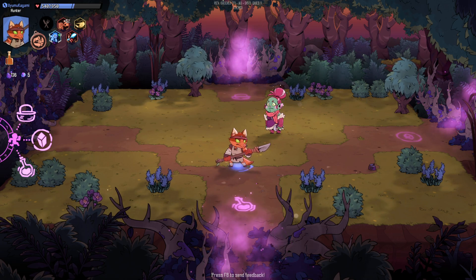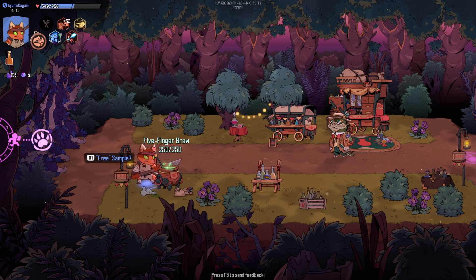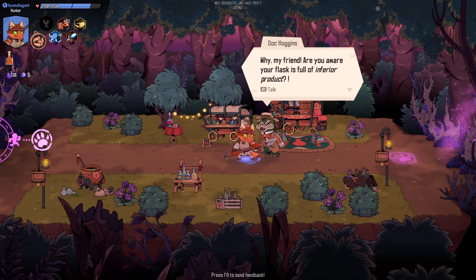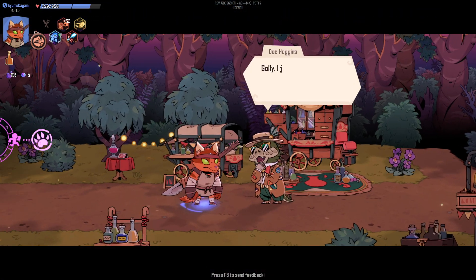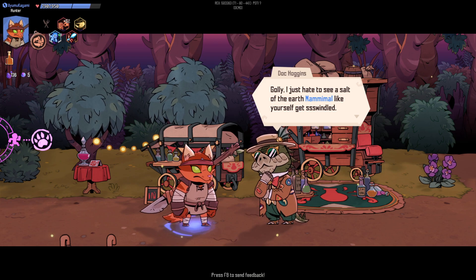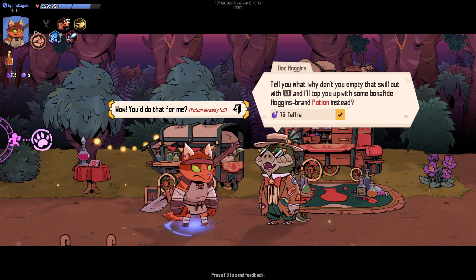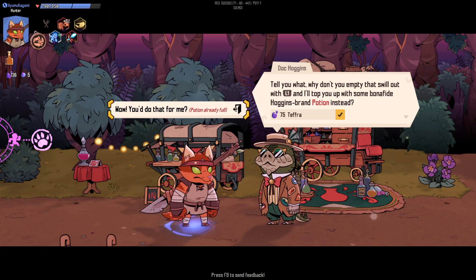There's also a free sample, which I'm assuming is going to be like 250 split between all players. And then — 'my flask is inferior product. I hate to see a salt-of-the-earth mammalian like yourself get swindled. Why don't you empty that swill out and I'll top you off with this high-grade...'